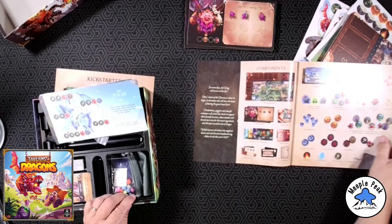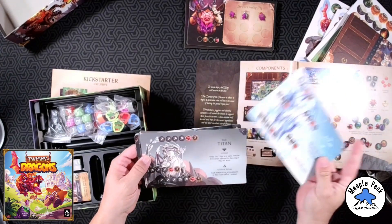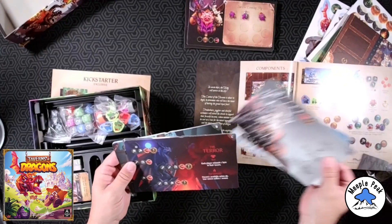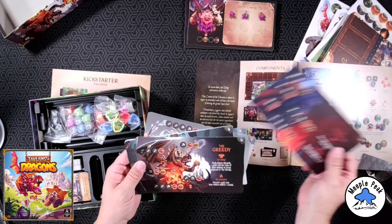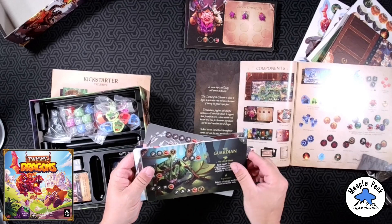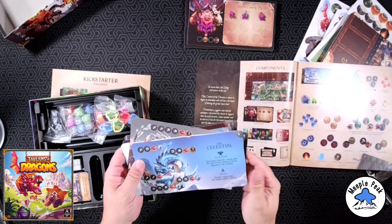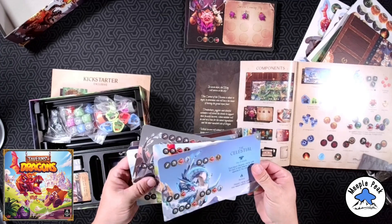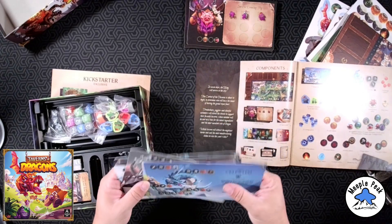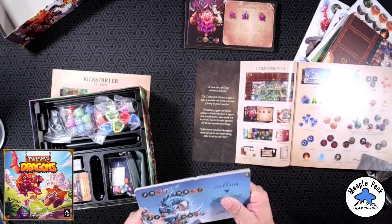We have some dragon boards: the Titan, the Polar, the Terror — ooh, he's cool, I like him — the Greedy, the Guardian — he's cool, that's a really cool one — the Celestial, and the Torch. The cardboard card stock is nice and thick, feels good.